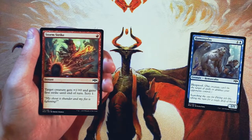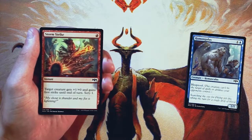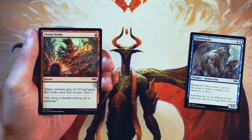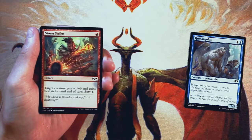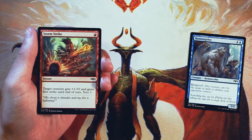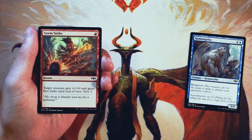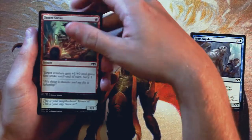Storm Strike is an instant for one red. Target creature gets +1/+0 and gains first strike until end of turn, and you can also scry one. It's a solid combat trick. We see combat tricks come up very, very often — they're usually in every single set and they're good. They're definitely something you want, especially in an aggressive strategy where you plan on swinging in a lot, or even on the defensive side. First strike is really, really good, and the scry one is a nice card selection mechanic. All the stuff you'd want out of a combat trick, but it's not something you want to first pick.